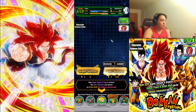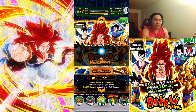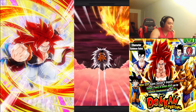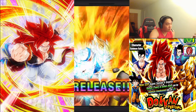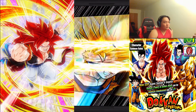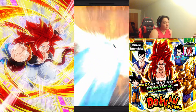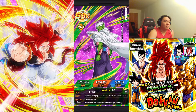I think I'm just going to do the tickets first. We got Krillin, so that's a duo — let's see if we get anything good. Right off the bat we got Piccolo, which is good because I don't have many dupes of him.